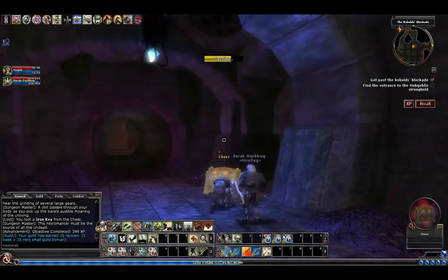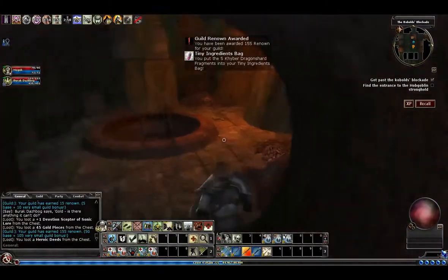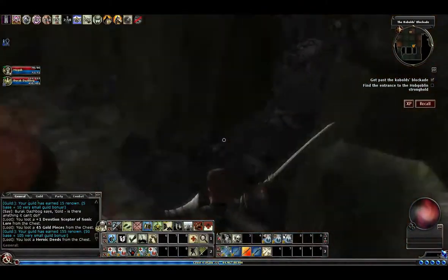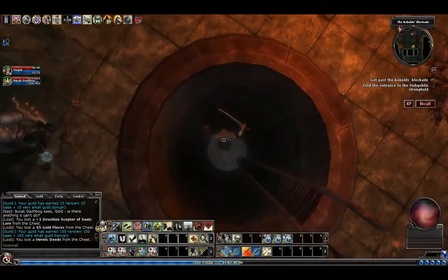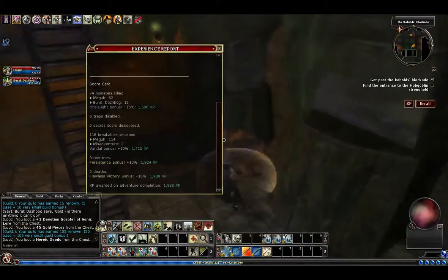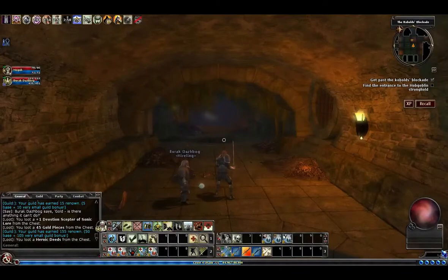We came through that tunnel and want to continue in this direction. Another room with some breakables — crates, barrels — and of course a drop, so climb down the ladder or drop down. Get your breakables. Check where we're at with that vandal bonus.